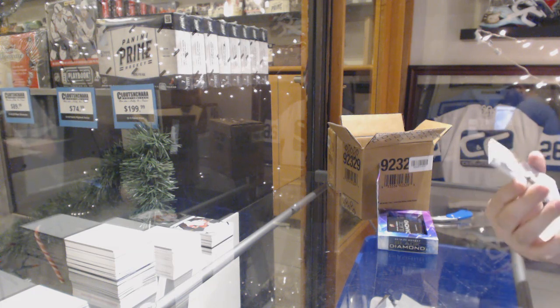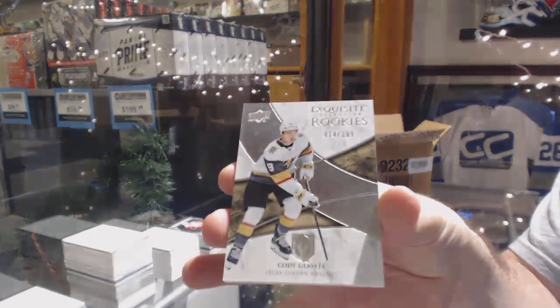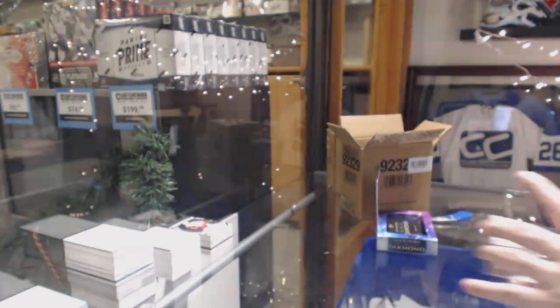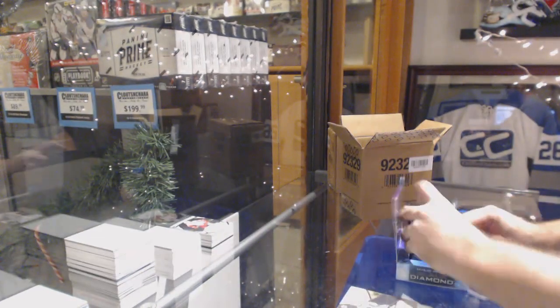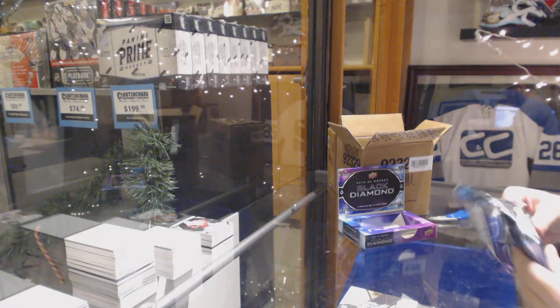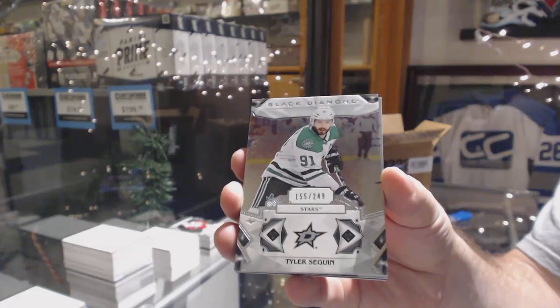For the Golden Knights, a 2.99 — Cody Glass. I think they're called Manufactured Diamonds, I can't remember exactly. For the Dallas Stars, Tyler Seguin, 2.49.